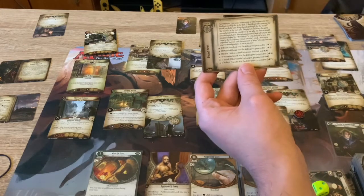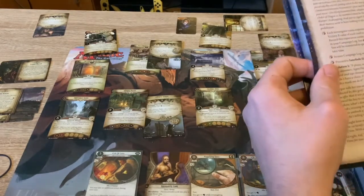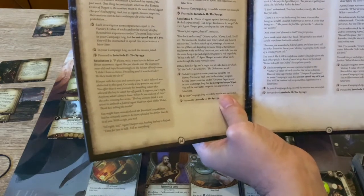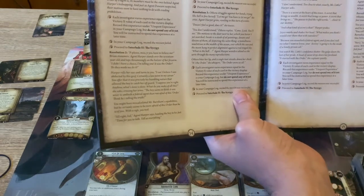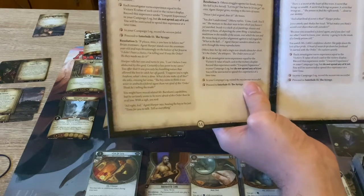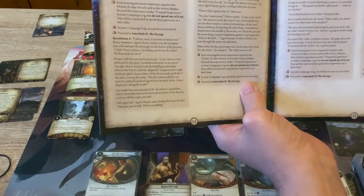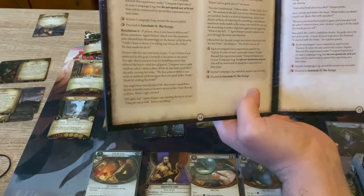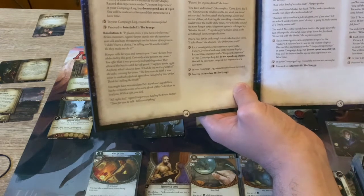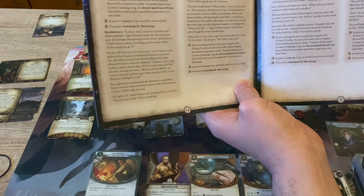So depending on who it is, I've got to proceed to a certain resolution - it's Joyce Little's revelation number four. We've got the scenario resolution - revelation four reads: despite her situation, Joyce does not resist. Once you have restrained her, she seems resigned to her fate, her gaze elsewhere. If you question her she says: 'Believe me, if I had any method of getting you back off, I would have used it. But you're getting too close, so I did what had to be done.' 'I don't understand - close to what exactly, Miss Little?' Harper asks. 'There's a secret at the heart of this town - a secret that brings us wealth, a secret that brings us power, a secret that brings us...' she pauses to find the right words, 'close to our destiny.' 'What kind of secret is that?' Harper probes. Joyce slyly shakes her head - 'What makes you think I would ever share with outsiders?' 'Because you've assaulted a federal agent - if you don't tell me what I want to know, your destiny is going to be inside a lonely prison cell.' You watch as Miss Little's confidence shatters, she gulps down the last of her pride.